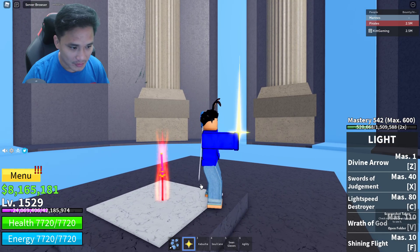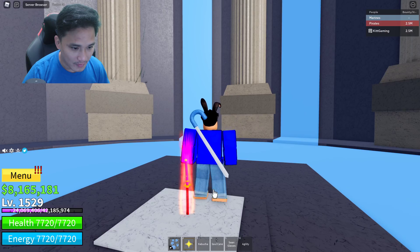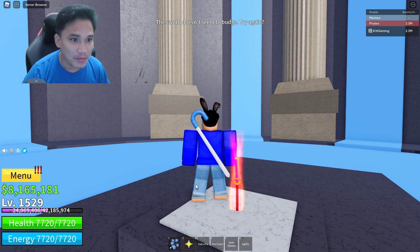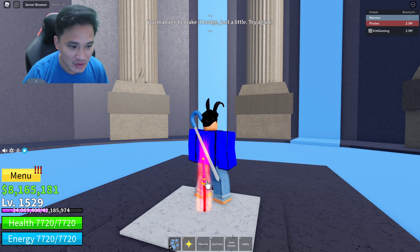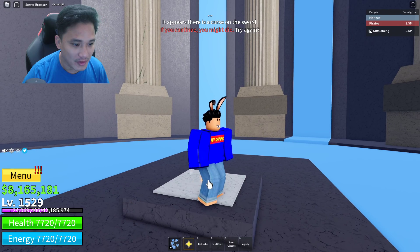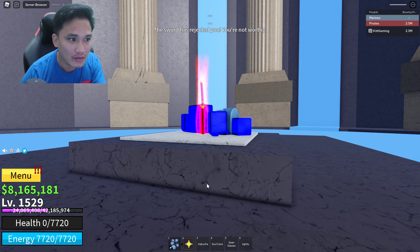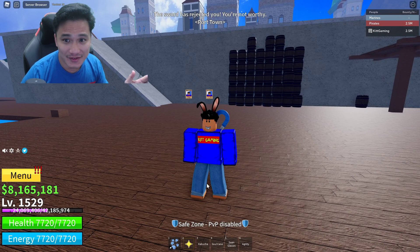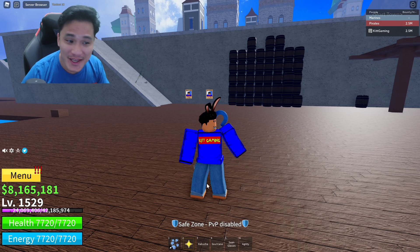If I click on it, what's gonna happen? I can't click on it. The sword doesn't seem to budge. How do you get this? If you continue you might die. Okay, I'm gonna keep going and see what happens. If you keep clicking on it you will die. How do you get it?